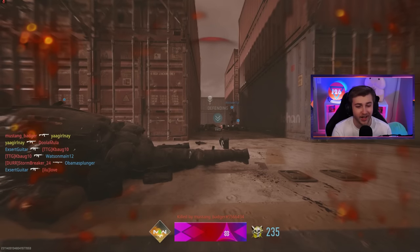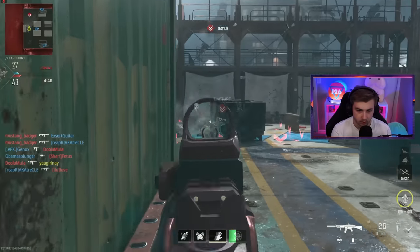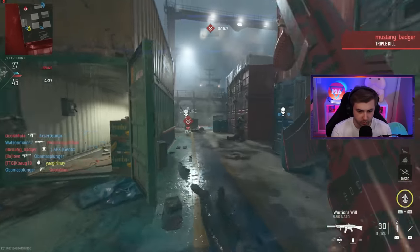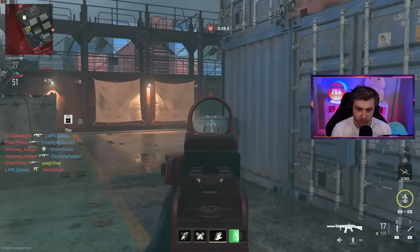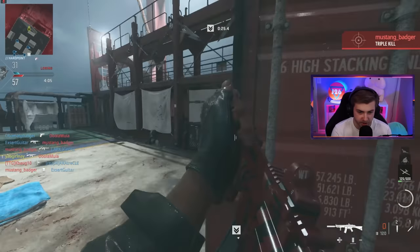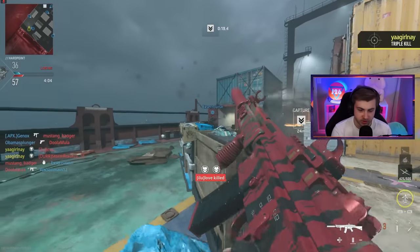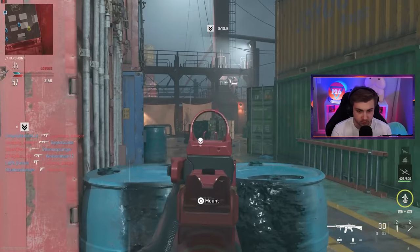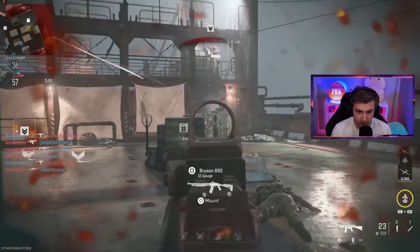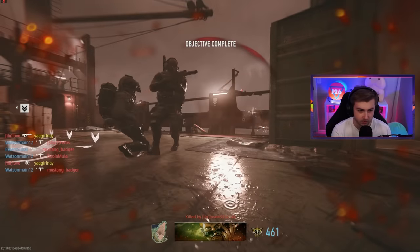Aim assist is definitely necessary — I was shooting right next to him for an entire clip. Does anyone even play like this, or is this just for masochists or people who are gods on controller? Why would anyone remove that setting? I hope I don't forget to re-enable it when I'm done, because I'll hop on for the next weapon and just not be able to aim. Though the second I start talking shit it starts working — then once I realize it's working, it stops.